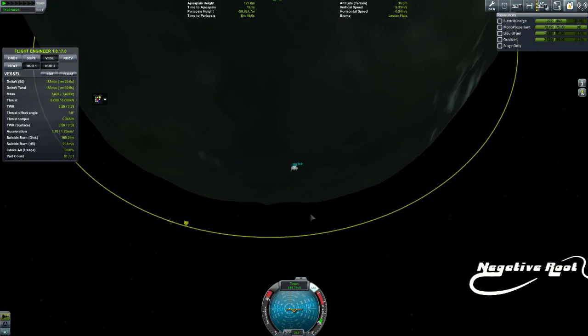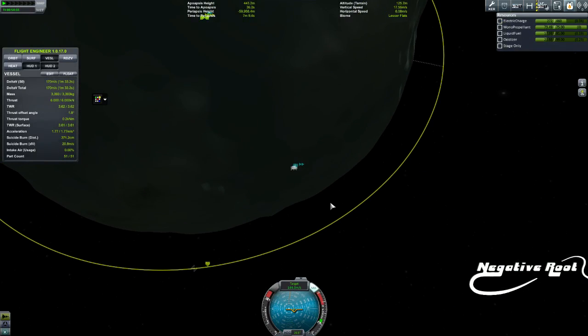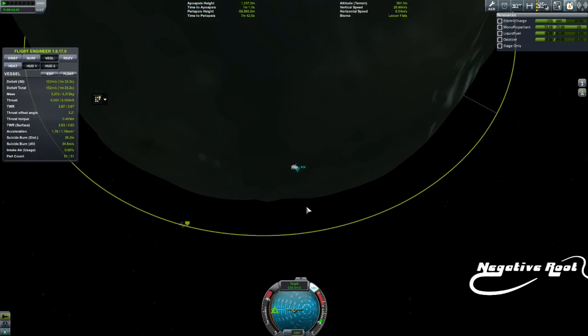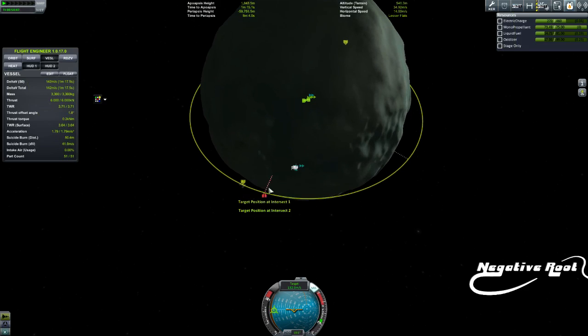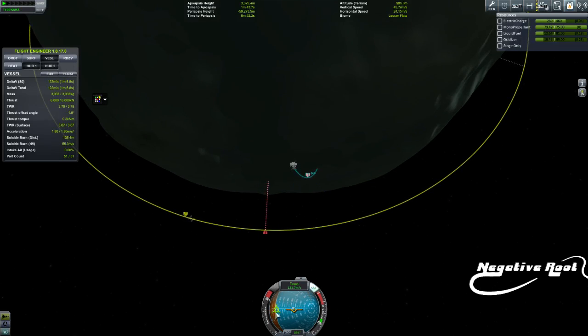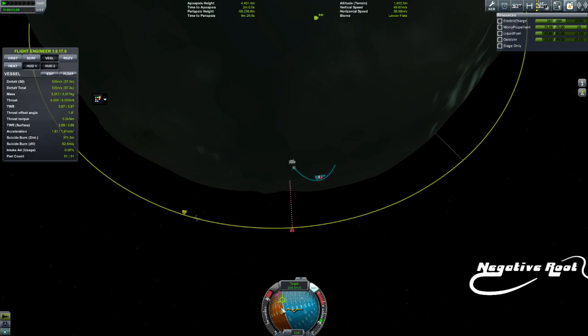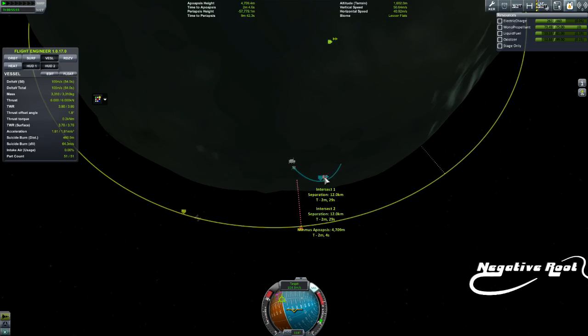I'm going to the left because that's where the retrograde target marker is. So what's going to happen is we're going to end up with these close approach markers — see how they are moving, they're getting closer and closer together. Basically what we want to do is push our retrograde marker over the target. You can see there's quite a big difference now in inclination, so I'm going to come down here and push this way because that's going to get me that close approach. See how it's continuing to decrease.